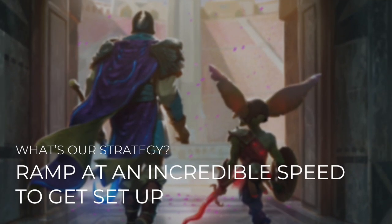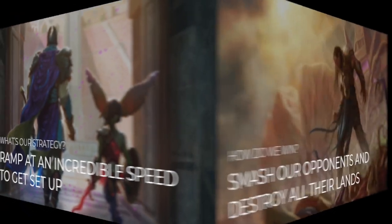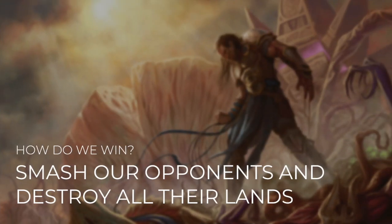Luckily for us, Kamal really protects our creatures very well. With Kamal on the board and mana open, it's going to be nearly impossible for our opponents to justify casting a Wrath. Because if they do cast something that destroys all creatures, we're going to turn all their lands into creatures too. Even without them casting a Wrath, we've got plenty of ways to destroy all their lands on our own. We want to ramp at incredible speed to get set up, and then smash our opponents and destroy all their lands.